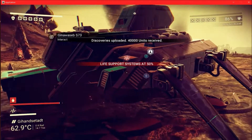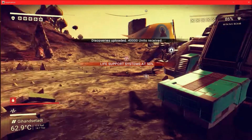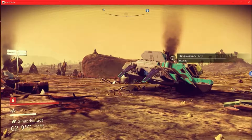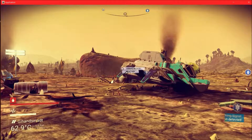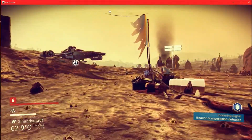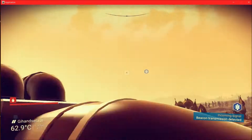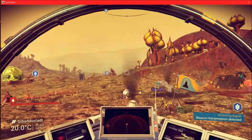I thought this thing was gonna be way better. But it is a small little ship. It does seem like the bigger the ship, the more slots it has. And that ship's really not much bigger than what we already have, so it makes sense that it's about the same inventory.